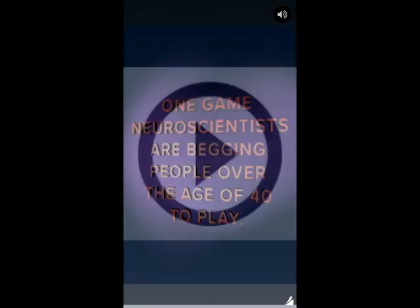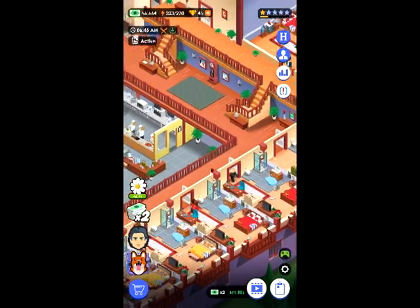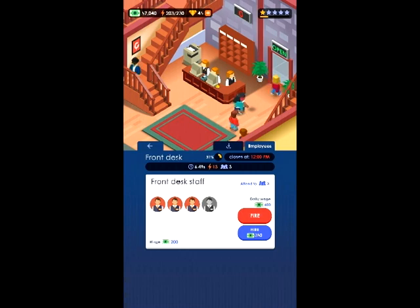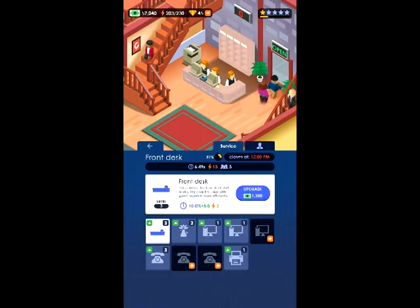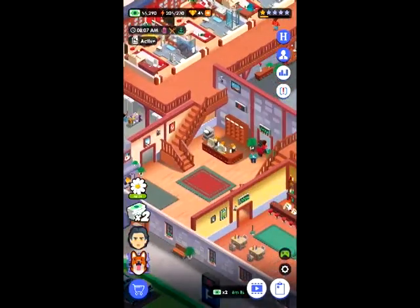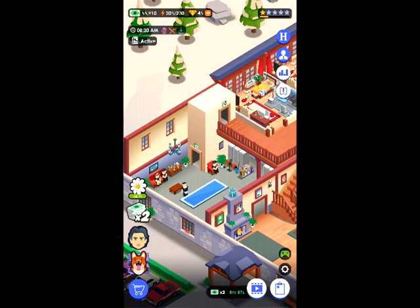Let's jump to morning. I'm going to show you how to hire staff — this is the next stage. The second upgrade here is a printer; the printer speeds up administrative tasks. I'm not 100% sure exactly what that means as the game doesn't explain it, but administrative tasks are now at max.